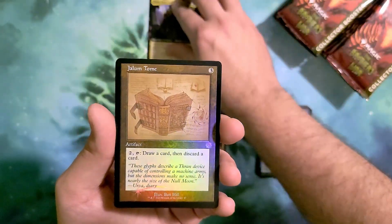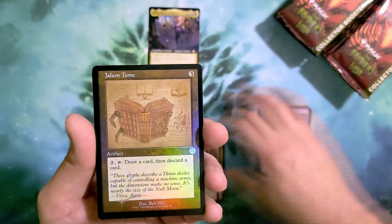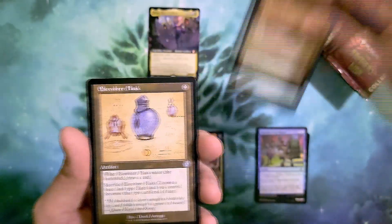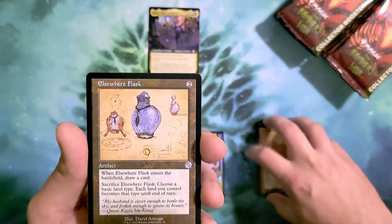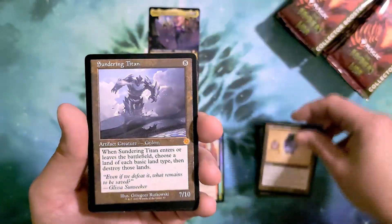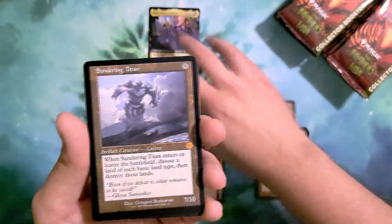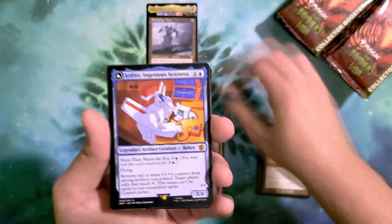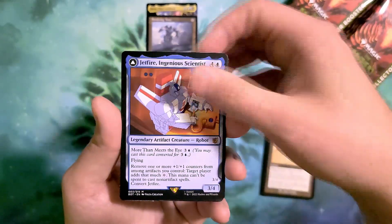We're going to follow that up with a Golem Tome. Our schematic retro foil is Elsewhere Flask, and our retro schematic non-foil as well. We get Sundering Titan for our double mythic pack, and Jetfire is going to be our Transformer of the pack.